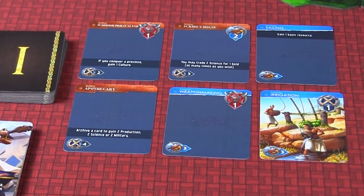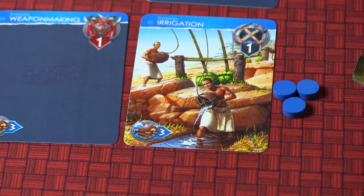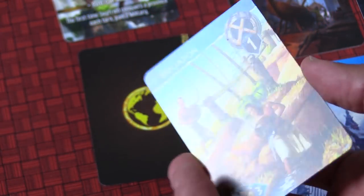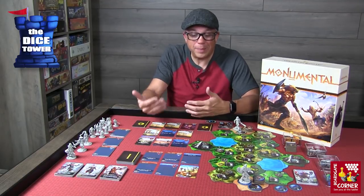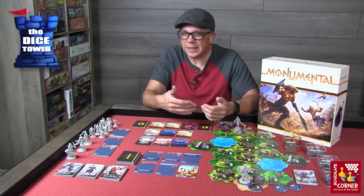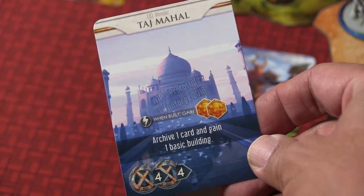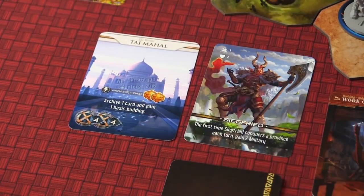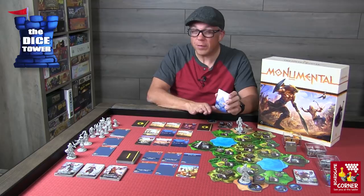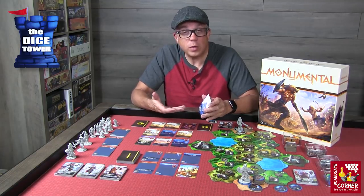After you acquire all your resources, as long as you have resources to do so, you can keep taking actions. There are seven possible actions to utilize, and there's a lot of depth in this game, so I'll give you a brief overview. The first thing you can do is acquire development cards or building cards — based on the resources you have, that dictates which ones you may purchase. This is a deck builder, and you're going to place those on top of your civilization deck, not in your discard pile. If you acquire a wonder card, you pay the initial cost in the bottom left corner and it gets put off to the side until you can pay the rest.